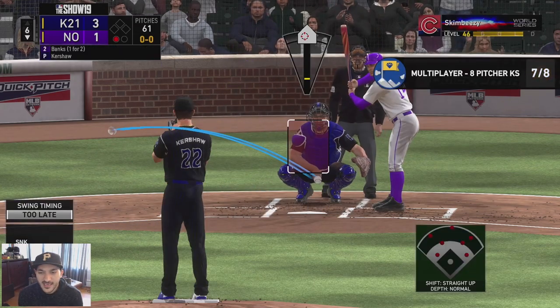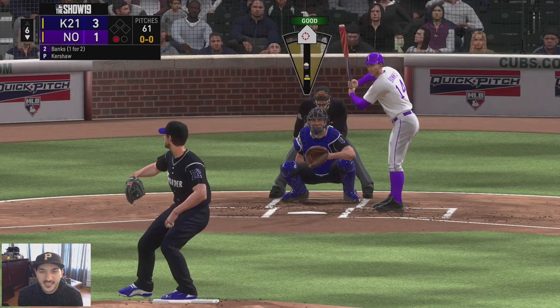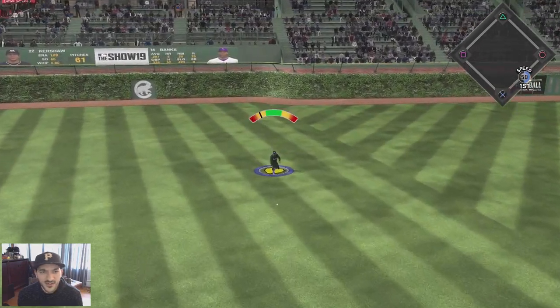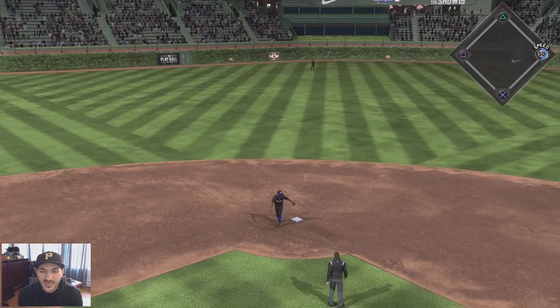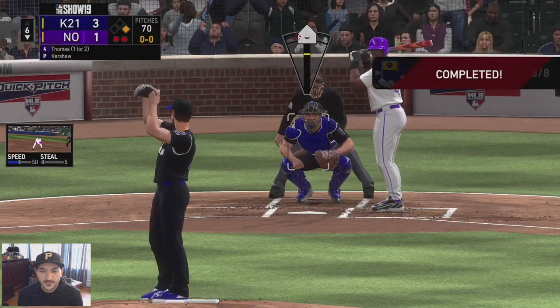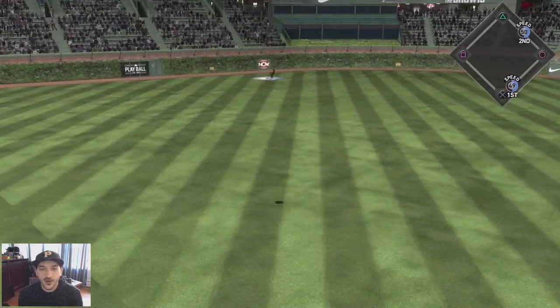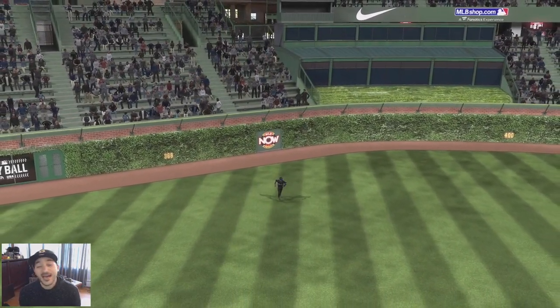Gotta try painting this corner - good pitch, swing and a miss. Good strikeout right there. Good slider - that one gets through. Ernie Banks has got two hits this game, runner on first. Gotta try for a double play. Good curveball - swing and a miss, get Frank out of here. Frank was going for the kill but we get out of it. Good inning from Kershaw.